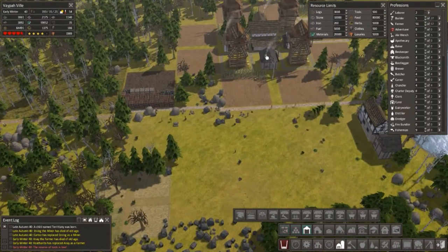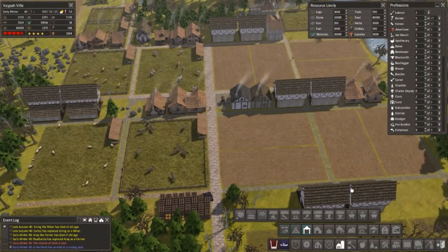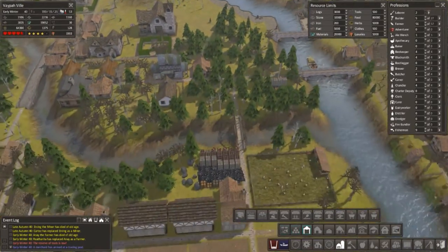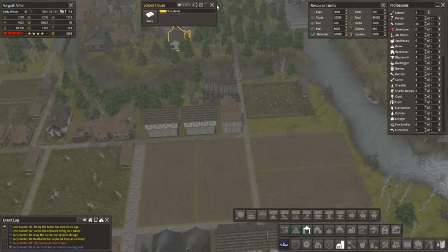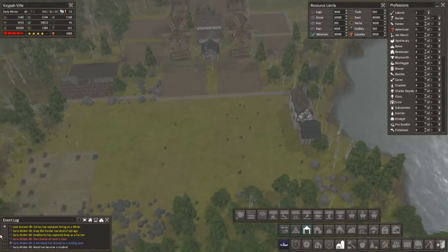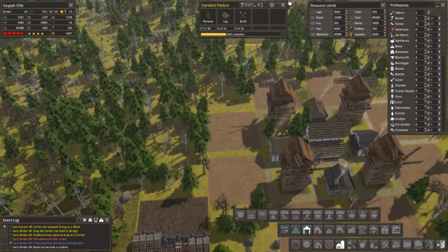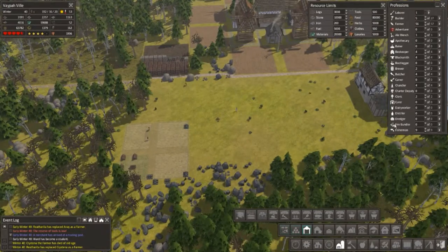It must be past harvest, so my farmers have got nothing to do and they're going to go and help, which is perfect. How's education doing? Six students — where's my other one? We'll need another school down here as well. Wow, that's definitely sped up. We're waiting for logs — there's definitely plenty of those around. Chop chop guys, quite literally.